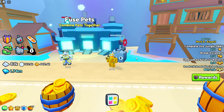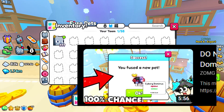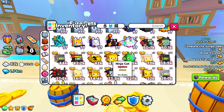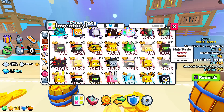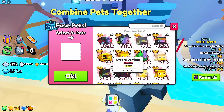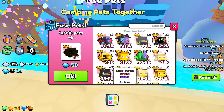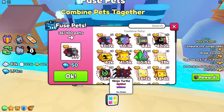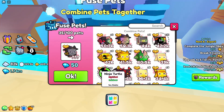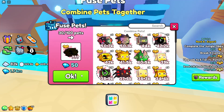I'm going to show you guys how to get the Rainbow Cyborg Dominuses very fast. For the first method, you want to use the fuse pets method. Zom did a video on how to get the Rainbow Dominus pets. Basically, you need 5 of the Ninja Mascot Rainbow pets and 25 Ninja Turtle Rainbow pets. Thank you to Triple for giving me these pets. It has a chance of actually getting the pet, so if I do 25 of these and 5 of these, you can see you have a chance to get it.